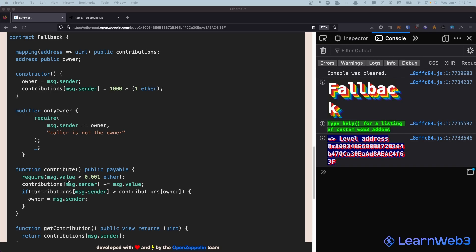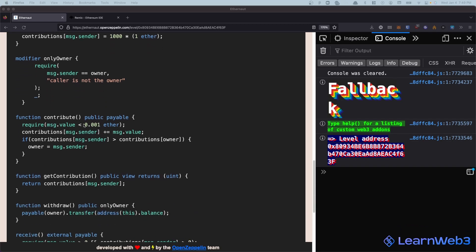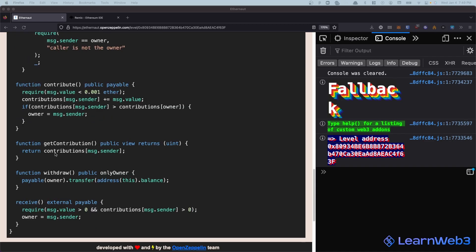This is a little tricky because the contributions of the owner are initially set to a thousand ether, whereas in the contribute function we can only send values less than 0.001 ether. So it would take more than a thousand transactions, even manually, to get to the point where our contribution is more than the owner's. We also have a withdraw function that can be called by the owner, which transfers all of the balance out - something we need to do to reduce the balance to zero.